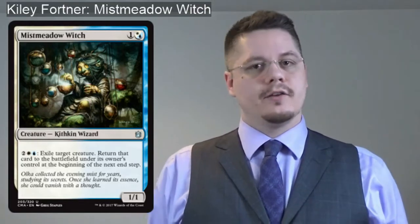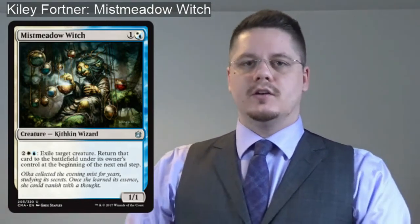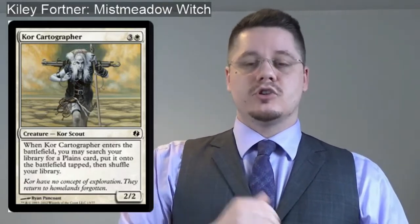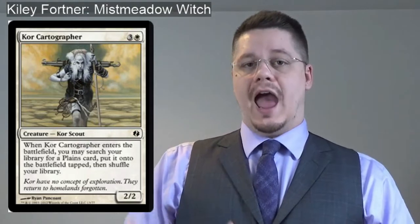How's it going Planeswalkers? This is Kylie Fortner from Collector Mania YouTube channel. I'm here discussing my Pauper to Power EDH deck — maining Mist Meadow Witch as my commander because I think flicker effects and bounce effects are going to be very powerful in a common-style game, with enter-the-battlefield effects being my focus. Mist Meadow Witch for four mana bounces until end of turn, which is actually really important. I was going over the deck and thought I had an infinite combo and then realized — nope, it's until end of turn. A great ETB trigger in the deck is Coretapper — it searches for plains and puts them right on the battlefield, which in blue-white is really difficult to do.